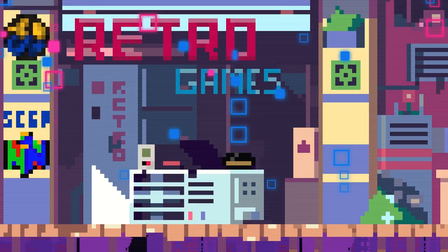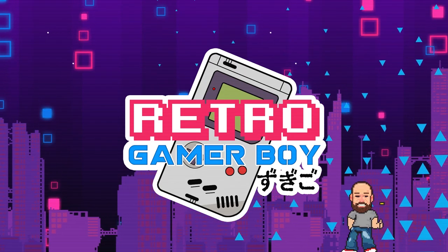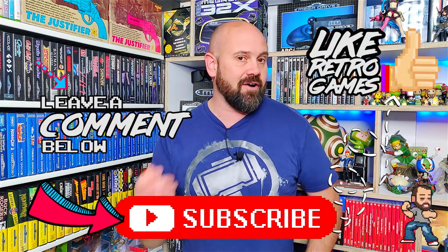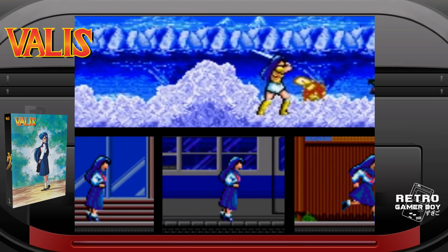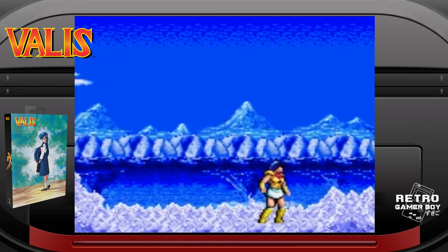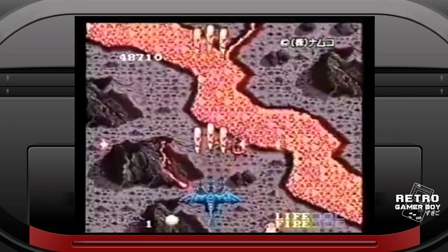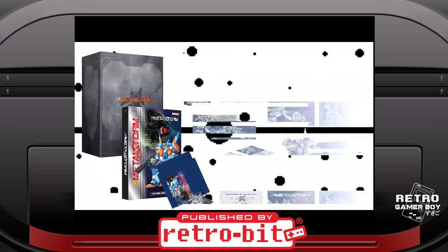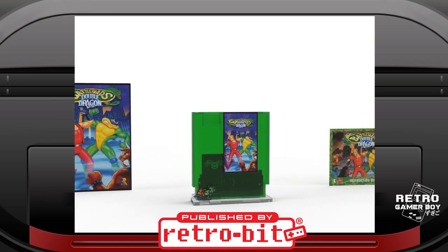The Sega Genesis and Mega Drive got so many good games, but not all of them came out in all territories. But there are companies out there that are re-releasing these old games officially in physical form. Valis is a classic action platformer originally released in Japan on home computers like the MSX, but as consoles like the Super Nintendo and Sega Mega Drive became more popular in the 90s, games like Valis were remastered and ported to powerful dedicated game devices. Many of these games released early in the 16-bit console's life cycle are very expensive to pick up now, especially if they're complete in box, but over the last few years games companies like Retrobit have been licensing these older rare titles and making officially licensed physical releases of these classics.